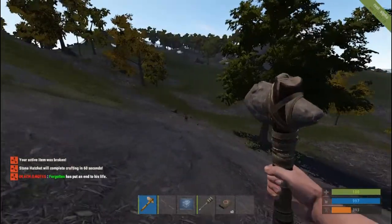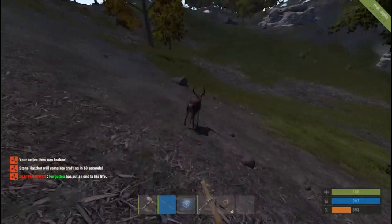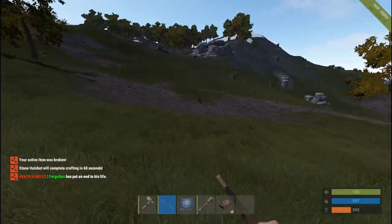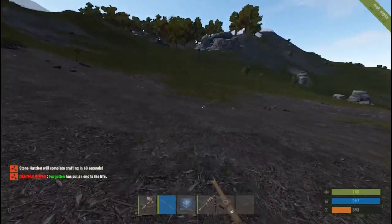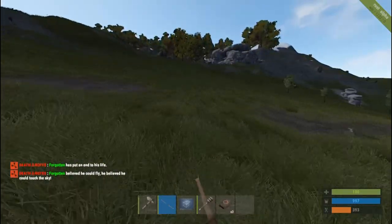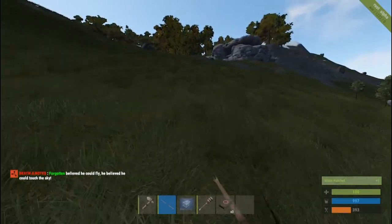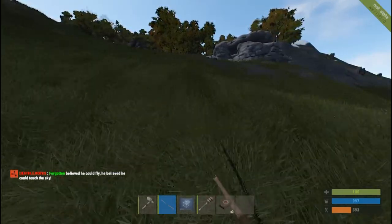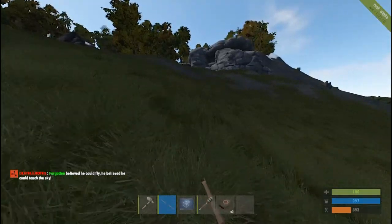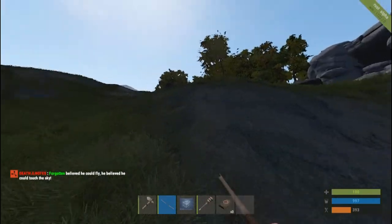We got deer up here — let's see if we can run up to him and do some stabby stabby! Keep running toward our destination. This guy keeps killing himself — I think he's trying to get somewhere close to his friend. I don't know if you can read that but it says death note: 'forgotten, believed he could fly, he believed he could touch the sky.' I just don't want him to spawn near me — watch this be like a bear cave or something, wouldn't that be tragic.